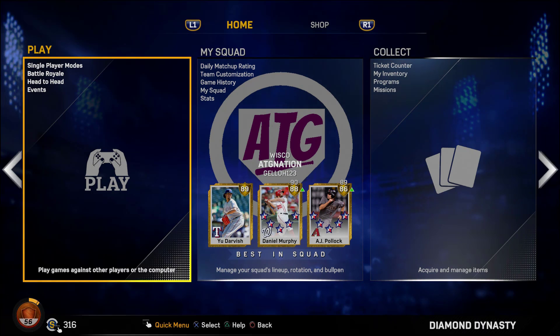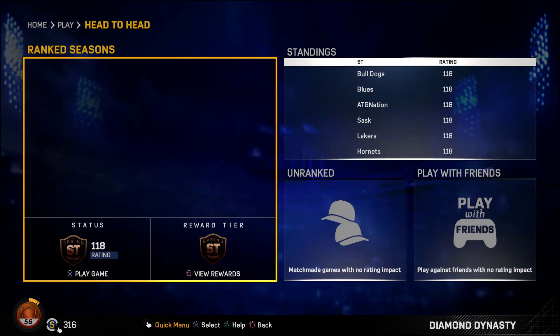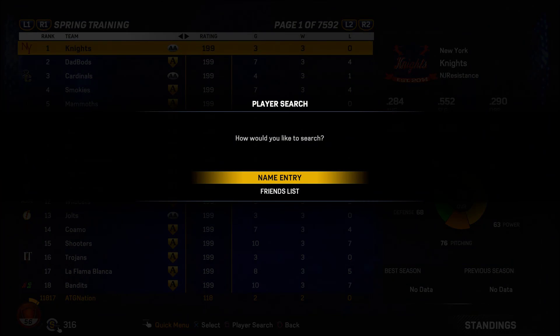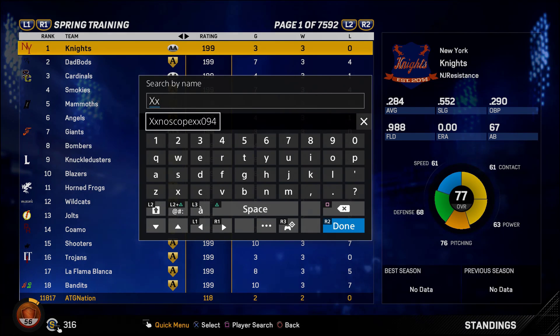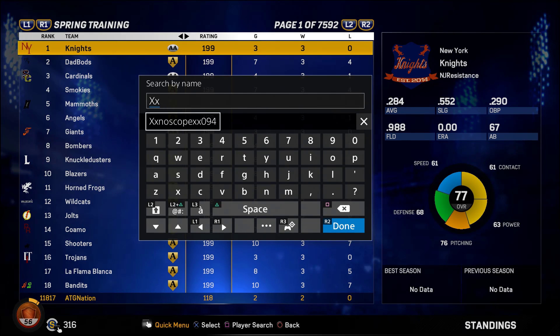It's a little bit different from last year — I tried to see if I could find them by doing the same process as last year but it didn't work. So what we want to do is go into Play, go to Head to Head, and click on Standings, just like last year, current season. From there, instead of going to Spring Training and sorting by WHIP, we press Square and search player, then go to name entry.